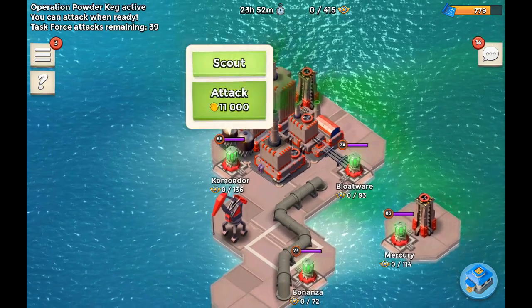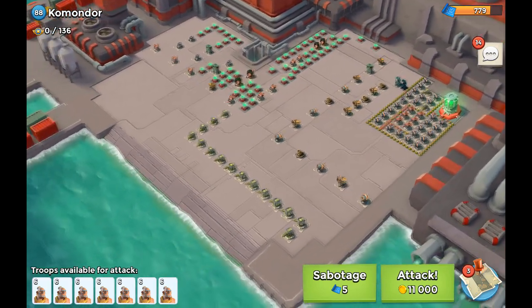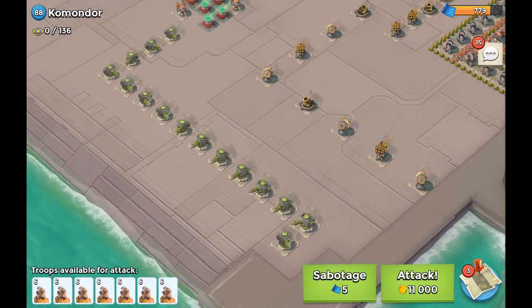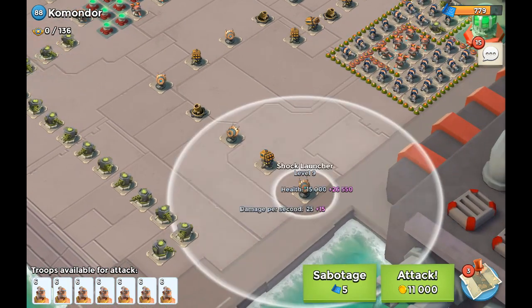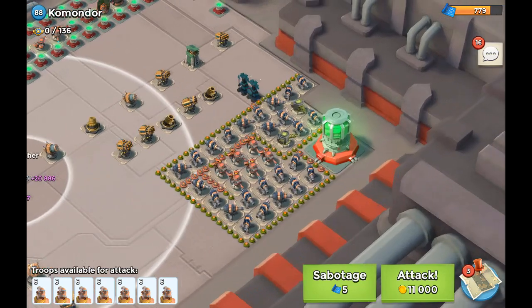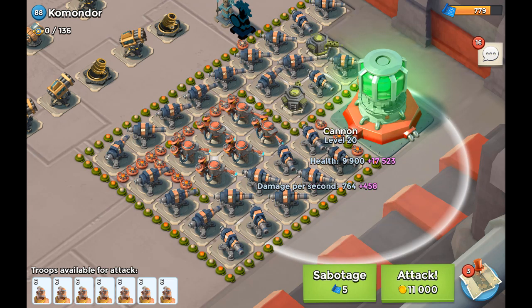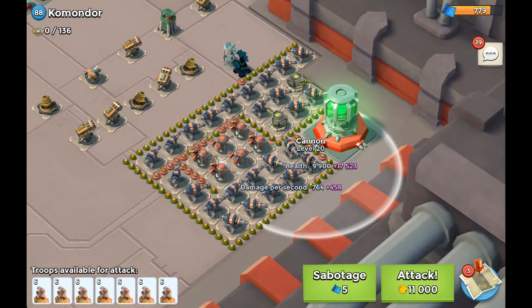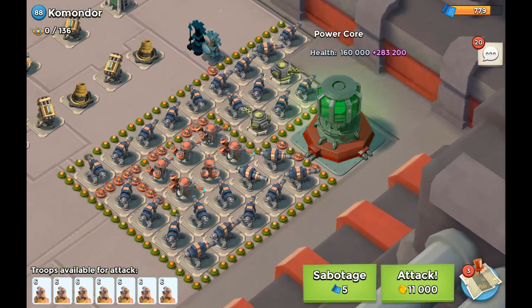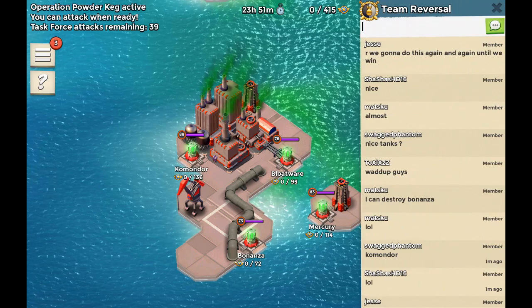And then the last base, we got Commodore — a base I've never seen before, so I'm really curious. Oh wow, holy moly, look at this! This is actually really awesome looking. Not awesome in terms of attacking, but awesome just for the looks of it. We got this row of machine guns, then you got a shock launcher, shock launcher, shock launcher, shock launcher. You got some rocket launchers as well. Look at all those mines and all those cannons in here — I have no idea how I'm going to be able to take this one out. We're talking about 177% health, bringing the total over 400,000. We got 415 points to distribute here, so let's initiate the attack.